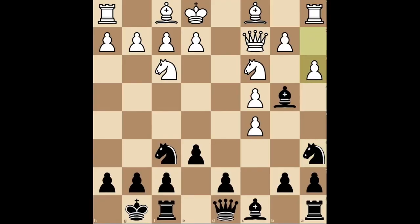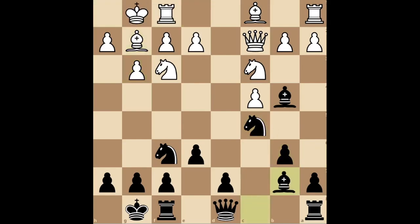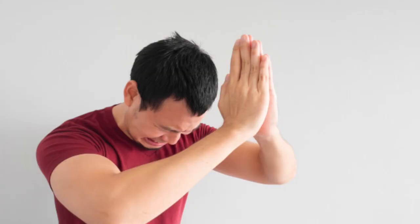If they play A3, take the knight and you have a way better position. Usually they will fianchetto. When they do, recapture the pawn and counter-fianchetto. From here, you can do whatever you want. You have active pieces and a solid structure. What more do you want from me?